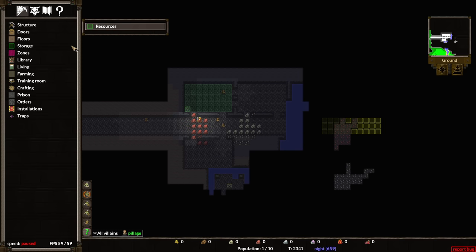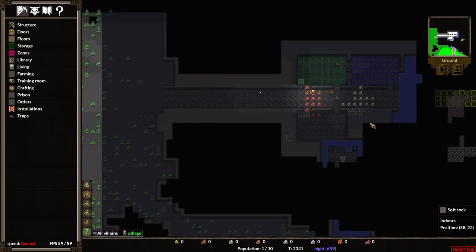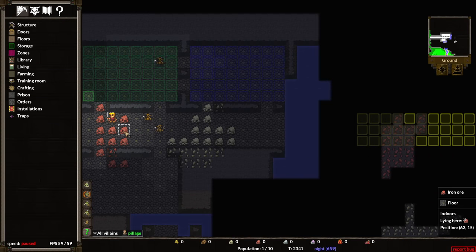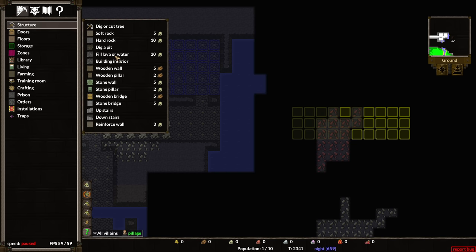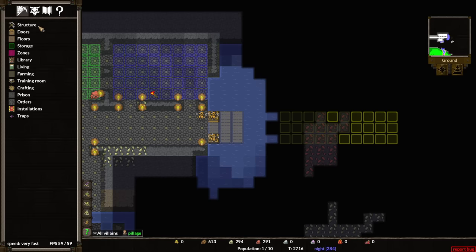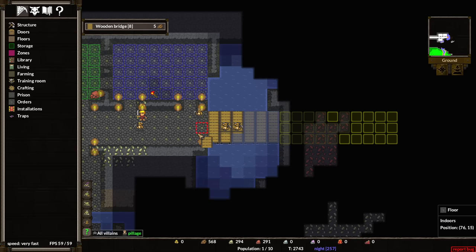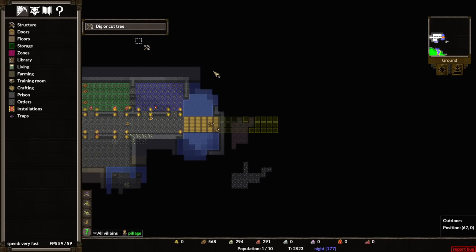Let's set up storage for our resources and equipment. These little guys are imps — they're effectively our workers. They're going to start gathering all the wood on the surface. We've also got a nice supply of iron and granite, which should make life easier. We can fill lava or water with stone, but it's probably easier to build bridges. So we'll get them started on the bridges. After installing the bridges, I also installed a bunch of lighting because it makes the place prettier, easier to track what's going on, and helps unit morale. We also need to keep hollowing out the mountain since we've sort of run out of space on this side.